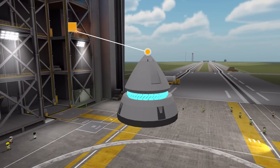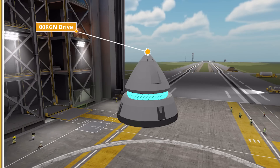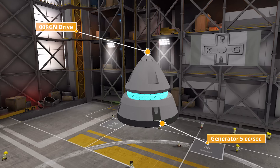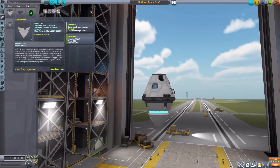The first one we're going to look at is the 00R GN Drive, which is a very powerful engine. I can't tell you what the thrust is because all of these engines work very differently and have a variable thrust system, which we'll talk about more outside. What I can tell you is it has a built-in generator producing 5 electric charge per second and a tank holding 6,000 GN particles, which is the fuel these engines use.